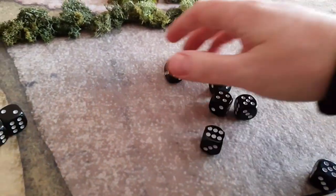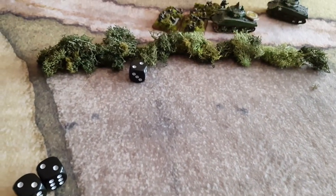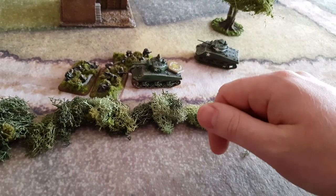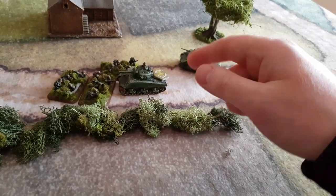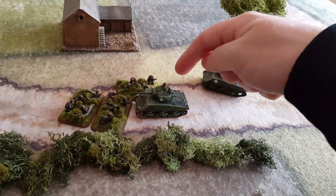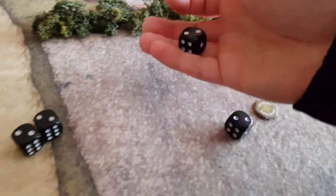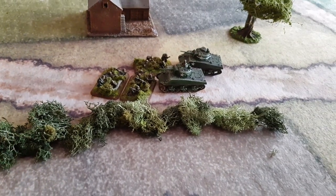The Americans have to try and motivate to fight back, needing a 4-plus. They've failed, so the Sherman needs to get out of the assault by moving back up to 6 inches. But he's bailed out, so he can't move — he is captured and destroyed. If he did motivate, this other tank within 4 inches can move into the assault. Each tank gets 1 die to hit on their skill rating of 3-plus. One tank misses, the second gets a 4 — it's a hit. There are no saves in assaults for infantry; they're just killed outright. It's brutal and bloody.